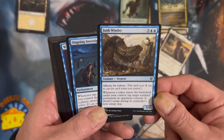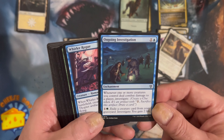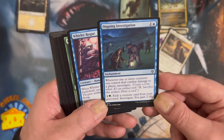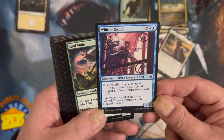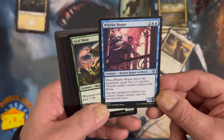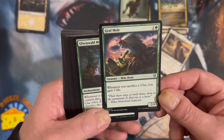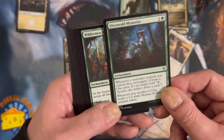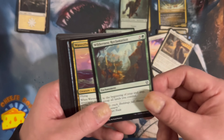Junk Winder. Serpent. Affinity for Tokens. Ongoing Investigation: exile a creature from your graveyard, investigate, gain two life. Whirler Rogue: tap two untapped artifacts you control — target creature can't be blocked. Graft Mole, a Mole Beast: whenever you sacrifice a clue, you gain three life. That works perfectly in this deck. Whenever a non-token creature you control dies, investigate. Wilderness — untap all lands.